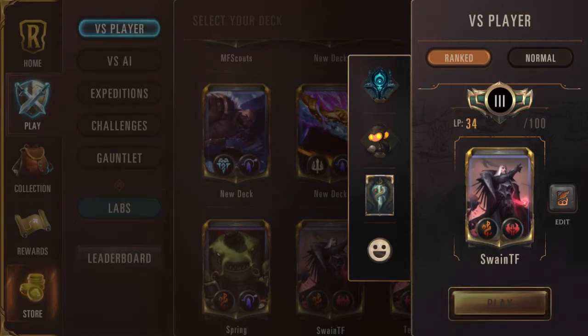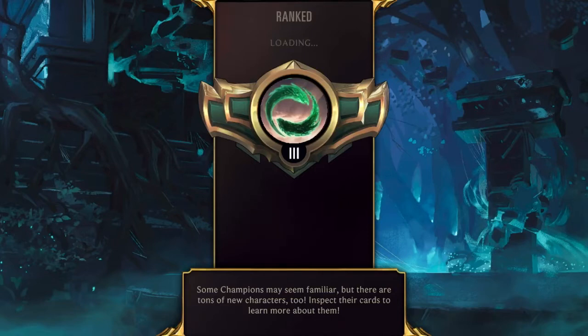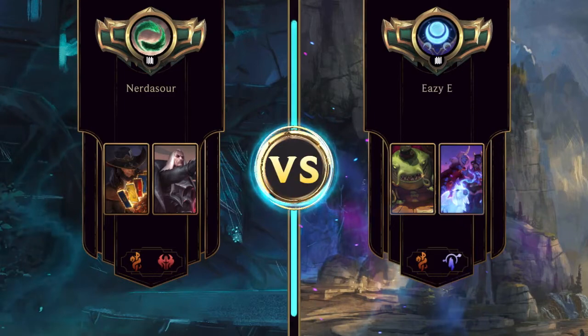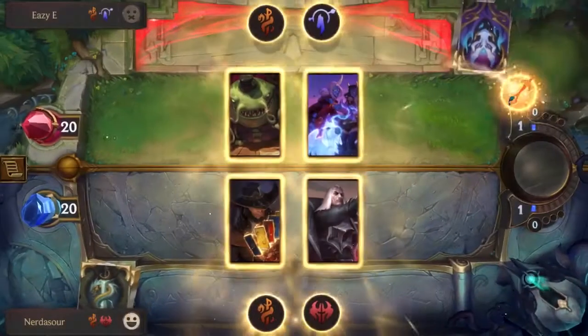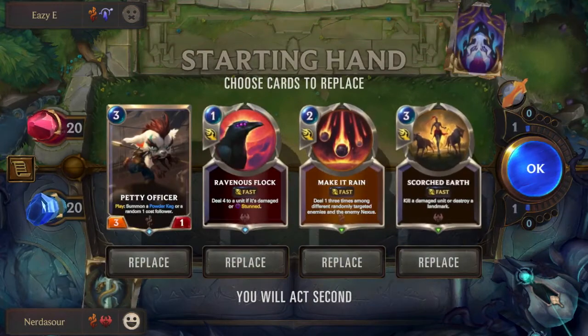Hey guys, welcome back to the channel. Today we're playing TF Swain. This deck is notoriously a control deck based on the combo with Swain and the Leviathan — Swain's ship. There's a series of cards that can draw their champion and do something, and Swain's is by far the most powerful, dealing three to the enemy nexus each turn start. With Swain leveled up, you get to stun three of your opponent's units and win the game.